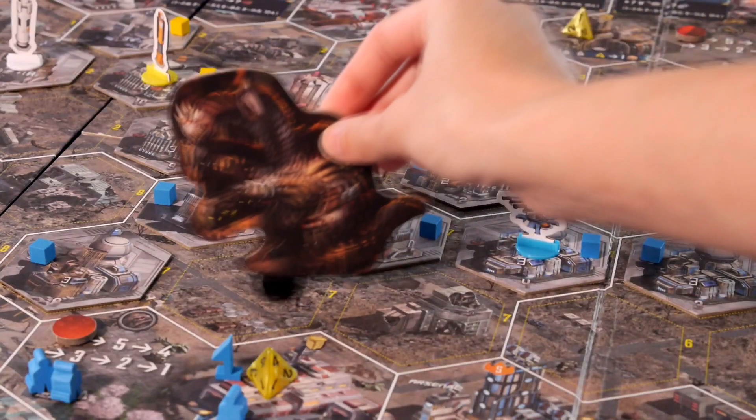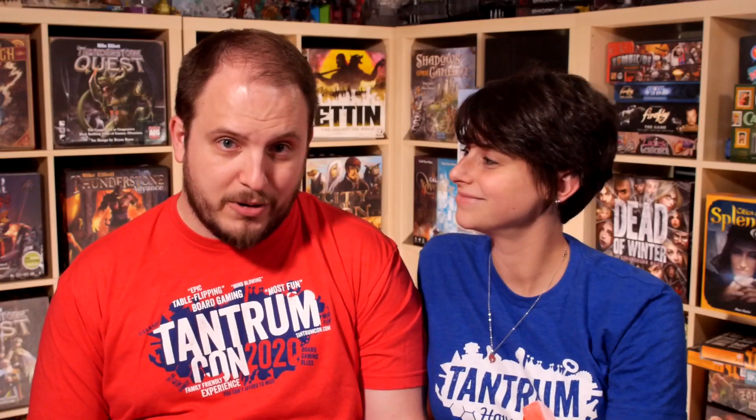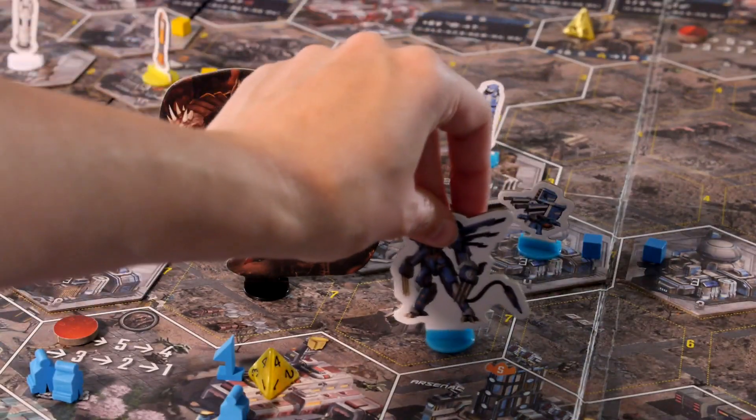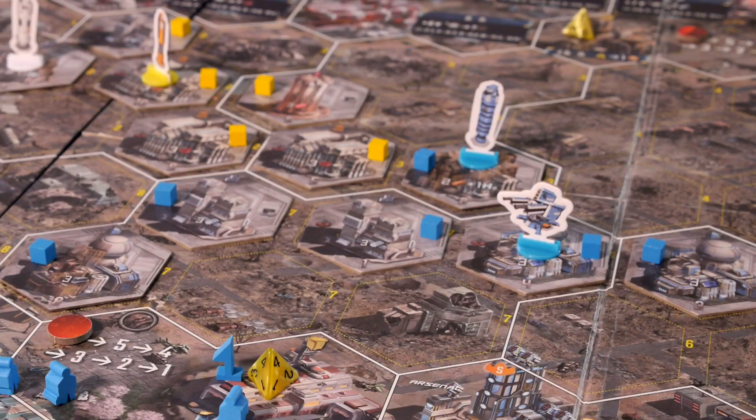At the end of rounds 8, 11, and 15, a large monster called Saboba attacks the new buildings in the middle of the board. Hopefully the players have deployed and built up their plasma cannons and laser defense towers. Saboba will randomly attack a sector and will fight all the battle mechs. If a player wins a battle with Saboba, they get 10 points. If they lose the buildings in that sector, they will lose 2 points.